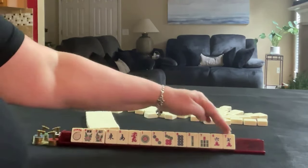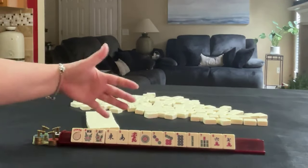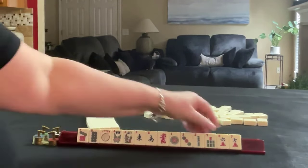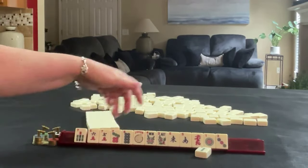We have 7, 7, 7, 7, 8, 6, 7, 6, 7, 8 — so 6, 7, 8 would be the predominant pattern, with three 7s and then supporting tiles.